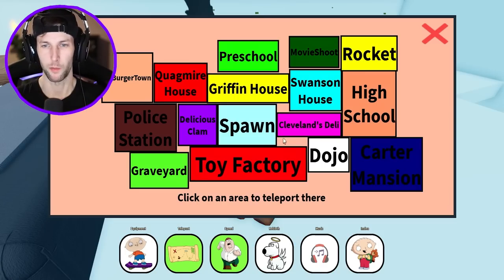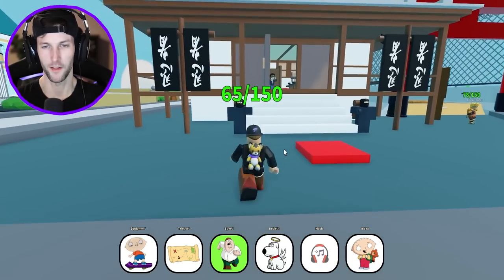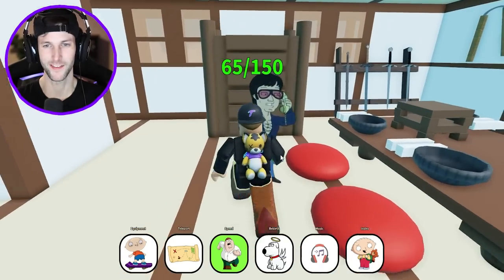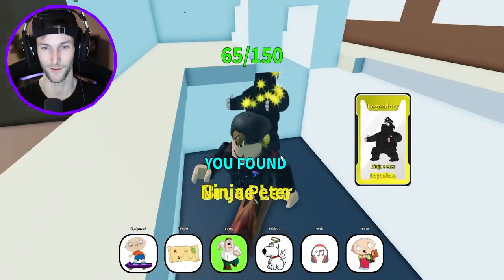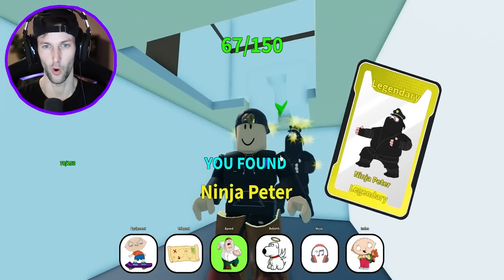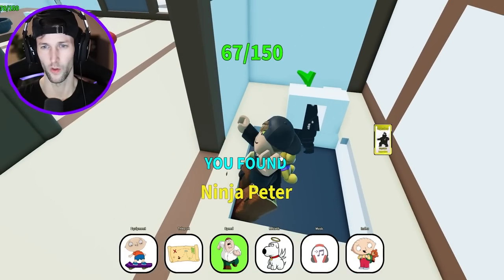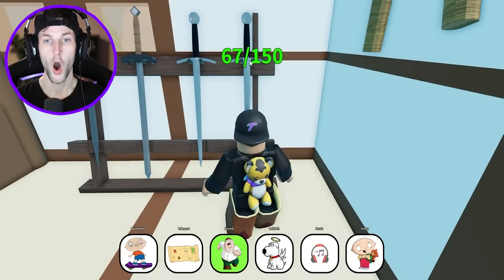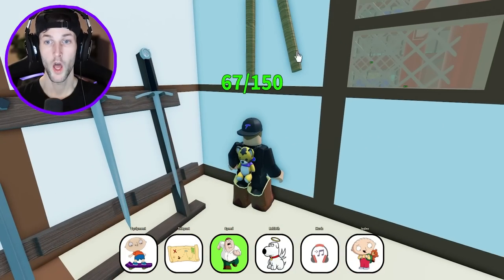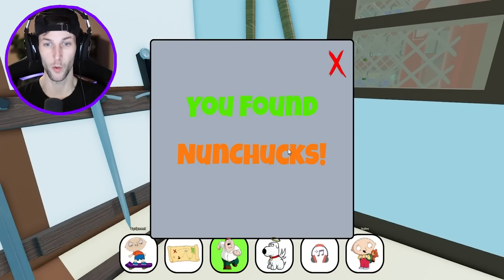We can go inside the Dojo. We got Bruce Lee — nice. And we got this guy in the hole, like a hole in the bathroom. Ninja — it's Ninja Peter. And is this where we get a weapon? Yeah, because we have to go fight Lois, I think. Nunchucks. I hope I don't have to fight her — maybe we just have to unlock her. So the nunchucks are how you open up this Dojo ring — the Sumo ring. Lois the Menace.